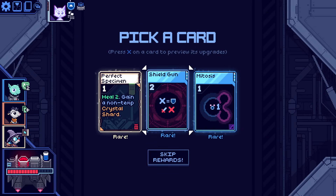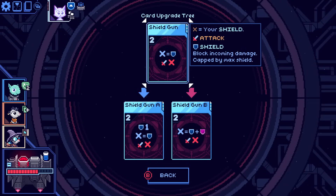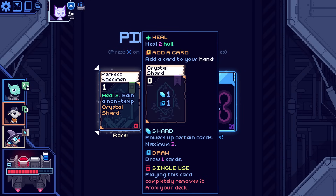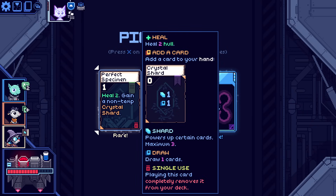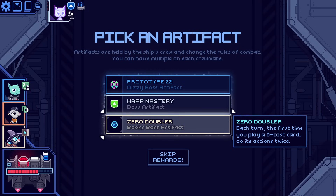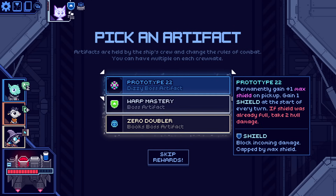Another non-temp crystal shard. That one does damage for all the shield you've got — damage is shield plus temp shield? That's very good. That might be the key. This is a positive but it feels a bit redundant. Even more crystal shards — there is no downside to them really. Is there an enemy that penalizes you per card play? I don't think so. But shield gun's fun — that just seems exciting. Permanent gain plus one max shield. One shield at the start of every turn — are you kidding me? If shield is already filled, take two hull damage — well, that doesn't matter because I can increase my max shield easily and I lose one shield every turn. Zero doubler — first time I play a zero cost card it does actions twice, that's great, but it really just gets me more shards. I don't have enough shard capacity for that to be worth it. Yeah, this one's perfect — it's just going to make my build even better.